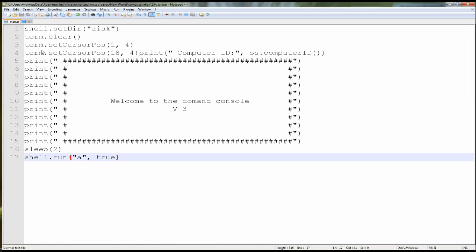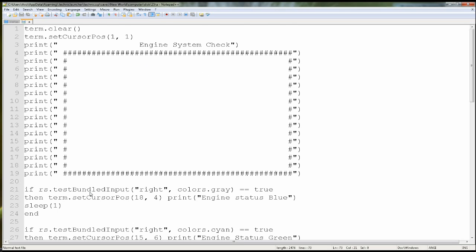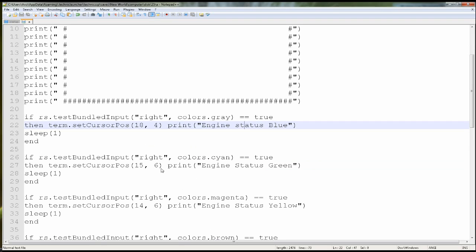And here is a blank box. First you start with basically the answers and questions. So if the right bundled cable is showing gray — that is true — it's going to print to this position: 'Engine status: blue.' And so on for cyan — if cyan is on it's going to print 'Engine status is green.'